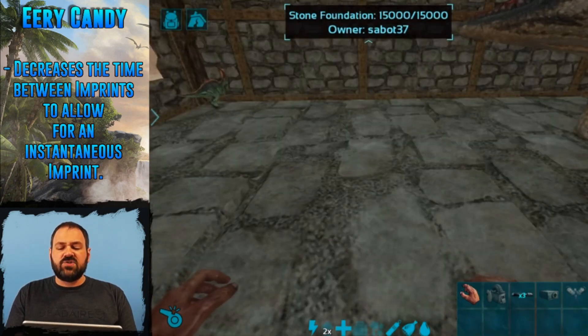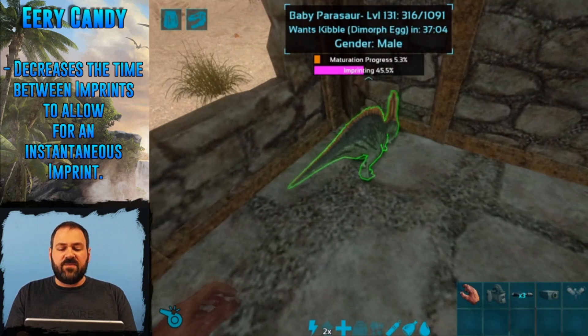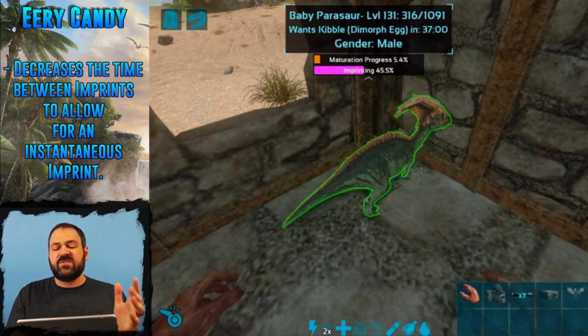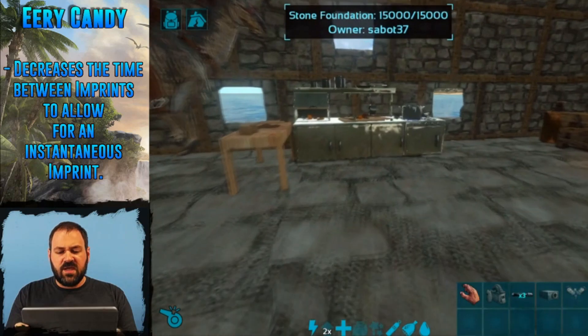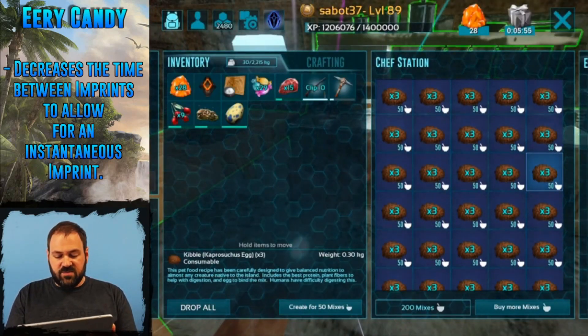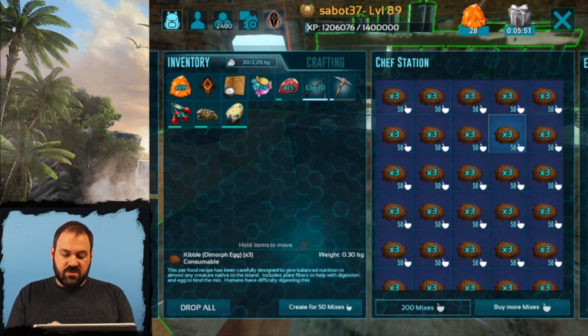We right here just bred some Parasaurs, and you can see we've got our baby Parasaur who's going to want some kibble — dimorphodon egg kibble specifically — in about 37 minutes. So I'm going to run over to my chef station real quick and pick up some dimorphodon egg kibble, and we'll have that ready.